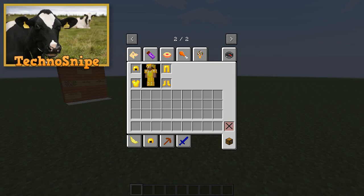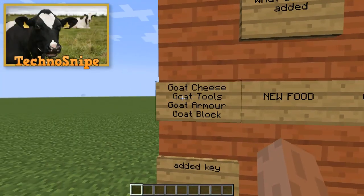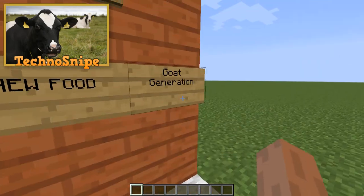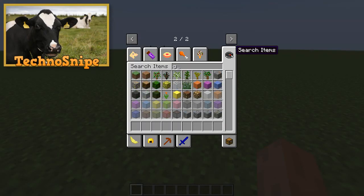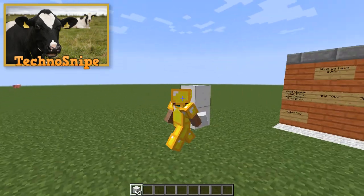I added in a couple of things. This is what we have added: goat cheese, goat tools, goat armor, and goat block. New food — goat generation. If you don't know what goat generation is, it basically generates the goat block around a normal world.